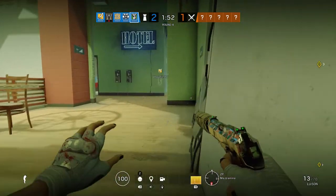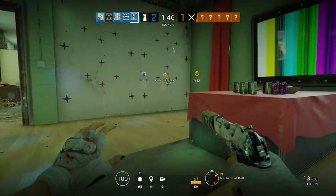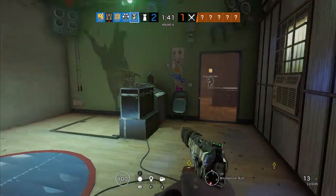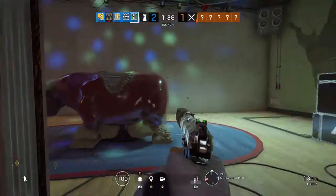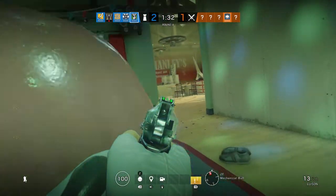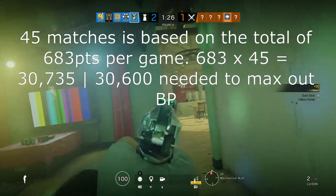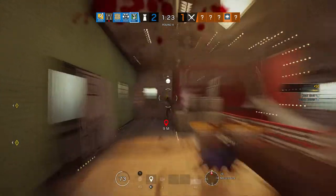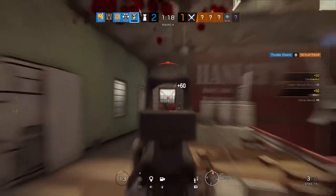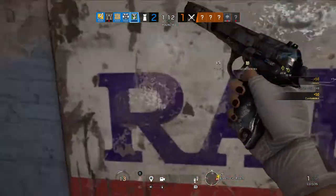Assuming you're winning every single Ranked match and you own a Season Pass, let's say on average a Ranked match takes about 25 minutes to complete — not a complete whitewash, but not going back and forth forever either. That's going to take you about 1,125 minutes, or 45 25-minute matches, costing you about 18.75 hours. If your Ranked matches only last about 20 minutes and you win every game, that's going to take about 900 minutes, or 15 hours.